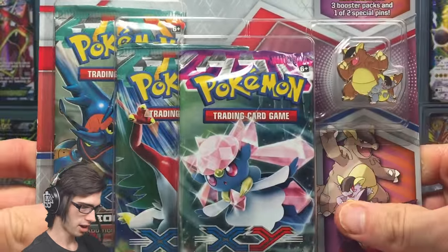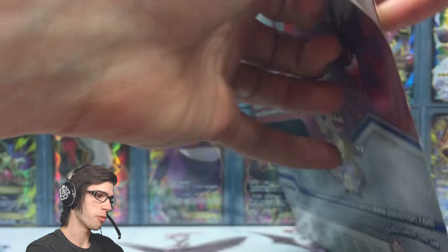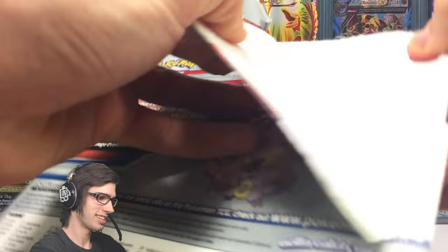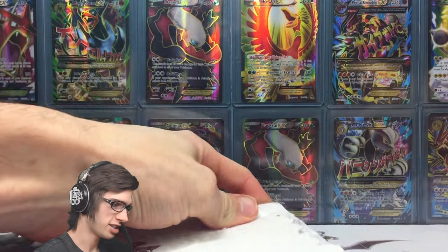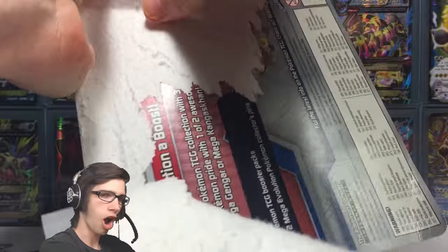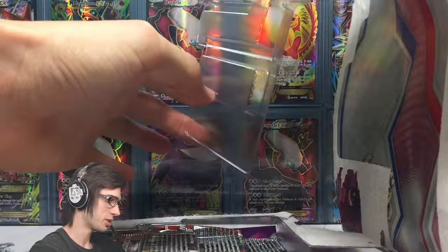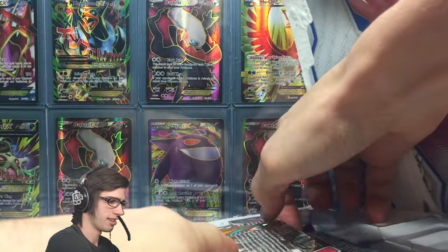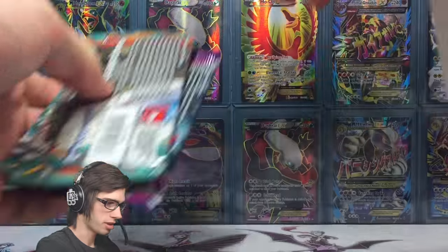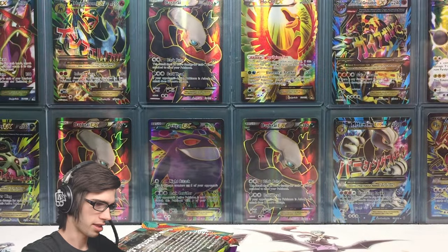Let's show off our Pokemon pride with Mega Kangaskhan! Let's fight with this white packaging and hopefully we can get as good pulls or better from this blister pack as we did in the Mega Gengar one. There's our three packs — the blister can go chill over there.